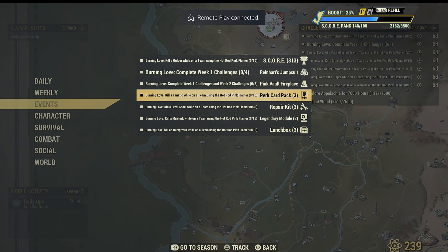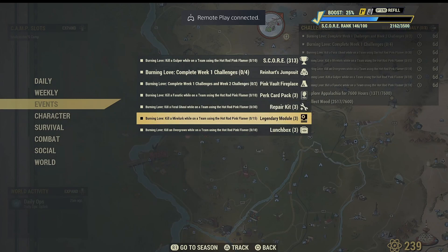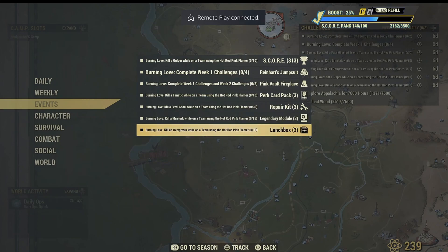After killing fanatics you will be getting 3 perk cards. After killing feral ghouls you will be getting 3 repair kits. After killing 15 mud lurks you will be getting 3 legendary modules, which is very good. And after killing 10 overgrown while on a team you will be getting 3 lunch boxes.